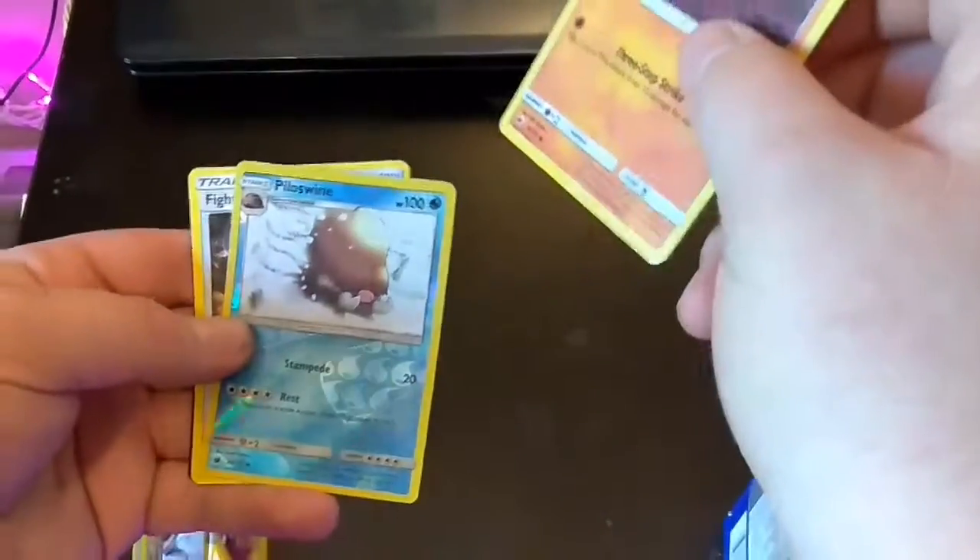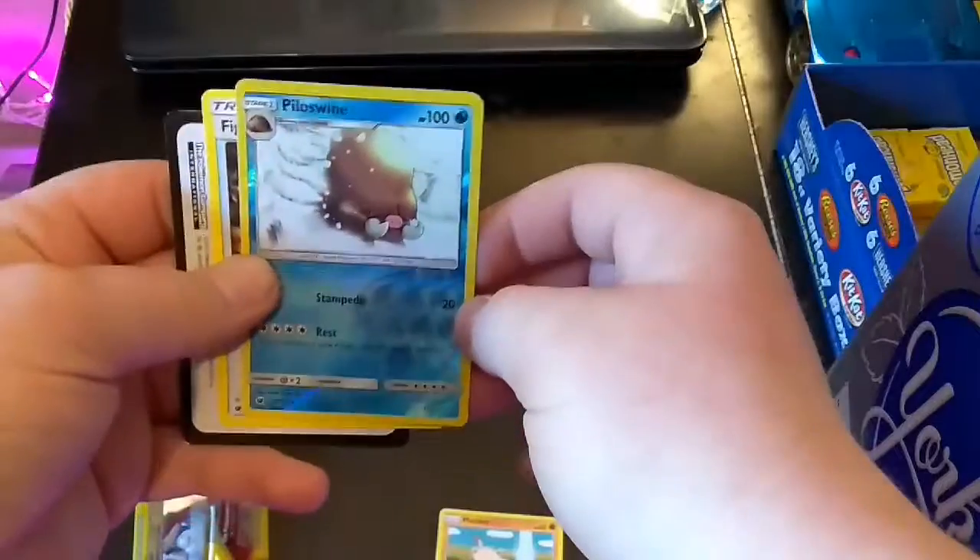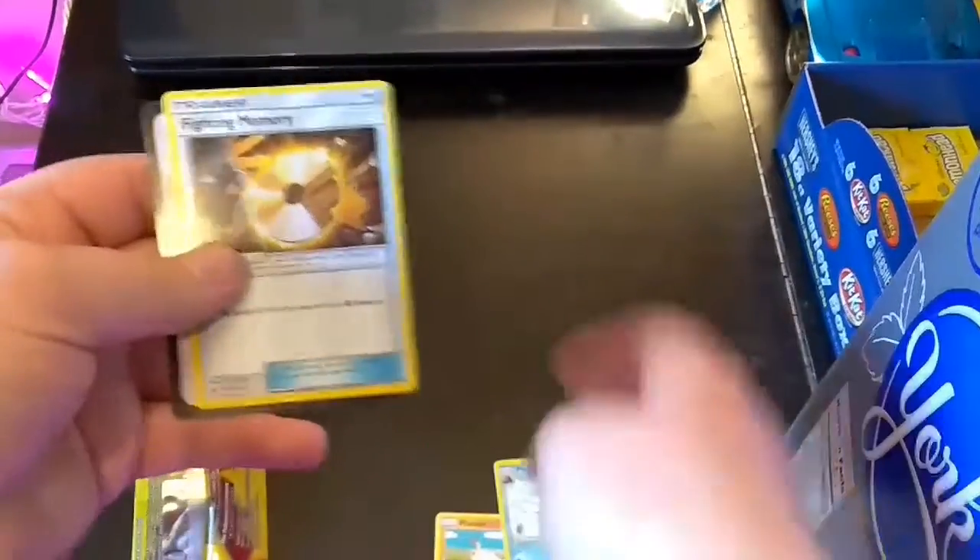We got a Mankey — wow, that is the first reverse holo I've gotten from these — and then a Piloswine, and a Fighting Memory. That's it for this pack.